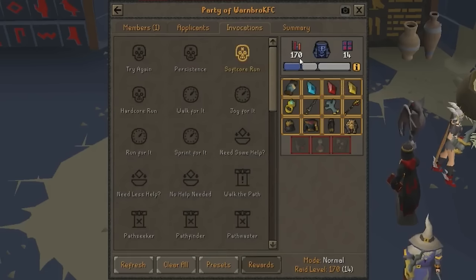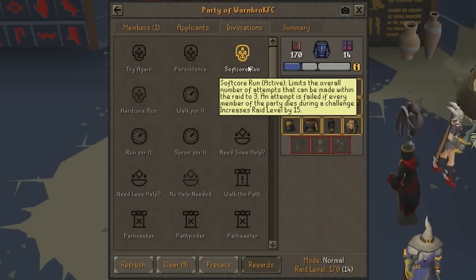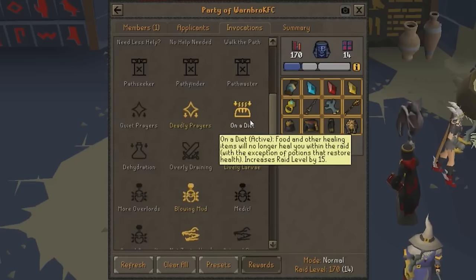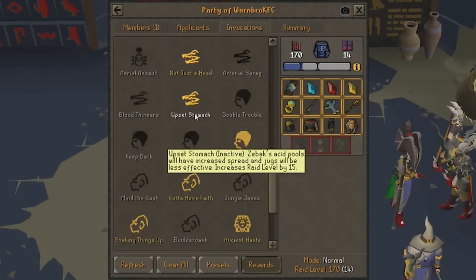For invocations, I'm running at 170. I was going to do 150, but for my own comfort I'm doing 170. You can make adjustments to whatever you're comfortable with. If you're unsure, you can always enter and practice invocations. I recommend Softcore Run while learning — that way, if you die, you can just leave the raid through the door rather than wiping, so it doesn't cost you 500k to get your gear back, or 250k if you're an Ironman. I highly recommend On a Diet, provided you have access to Sour Brews, because that way you don't need hard food and it's completely free points. Deadly Prayers is also really effective. Lively Larvae and Blowing Mud are really easy free invocations. Not Just a Head is also really good.